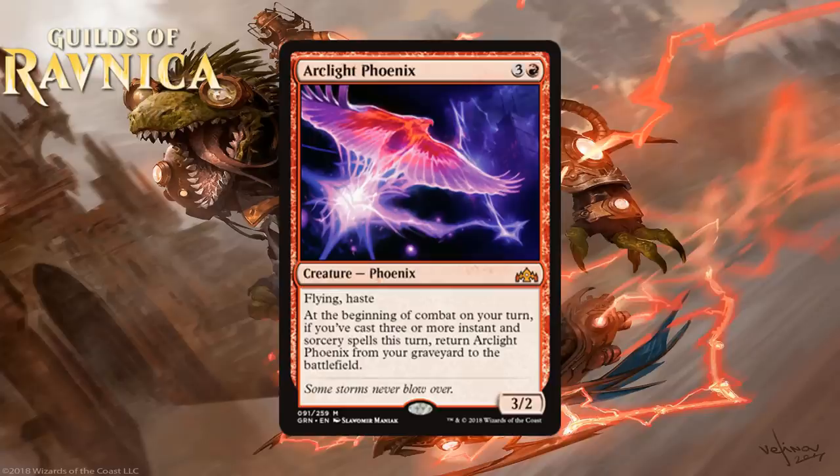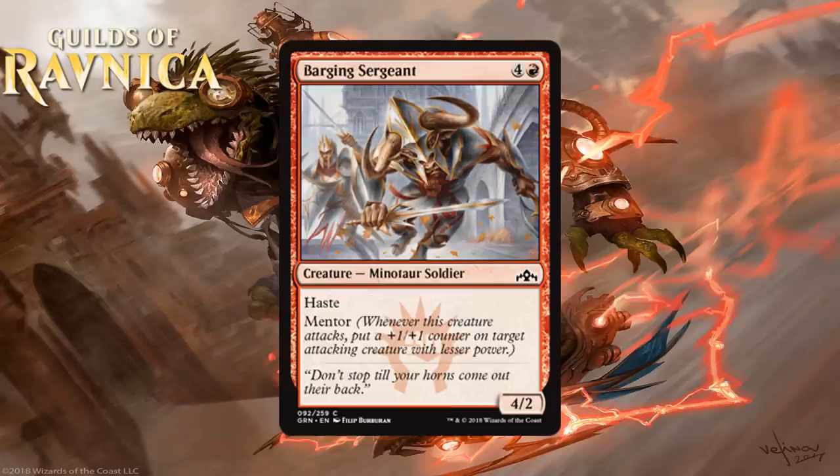I think overall this Phoenix barely sneaks into the lower B range, since it has such a good fail case, and that means you feel alright about first picking it, but I wouldn't be shocked to see it go a little lower once we start playing this format. I'm giving it a B-.